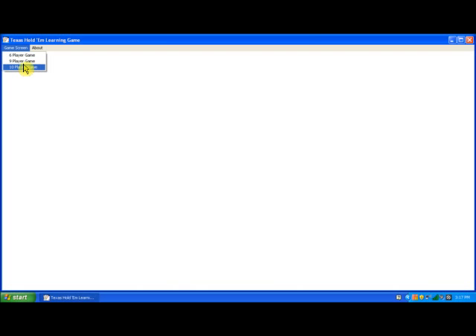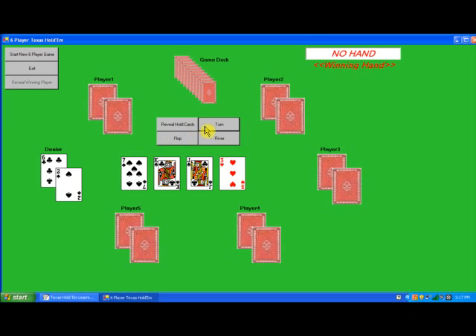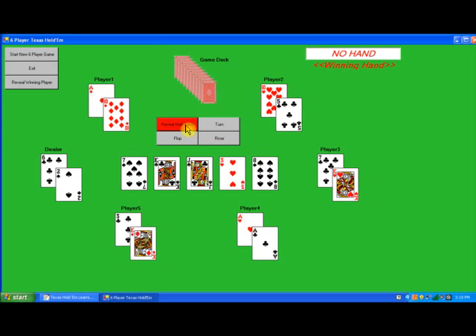First, we will go to the six-player game. We will click on the flop button, then the turn button, then the river button. Then we'll click to reveal hold cards, and then we'll click to reveal the winning player and hand. The winning hand is a two-pair held by player number three.